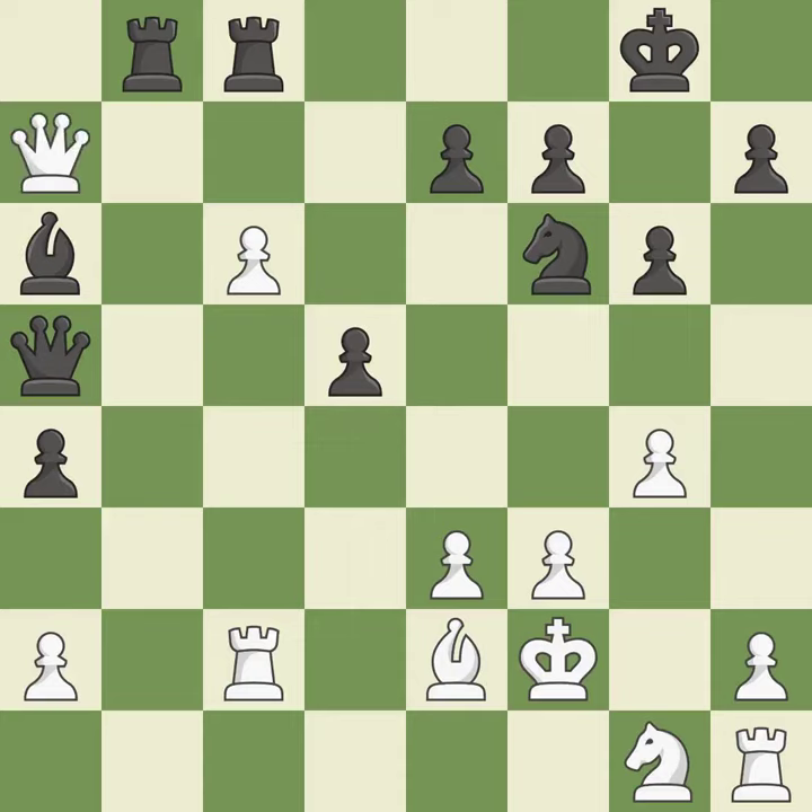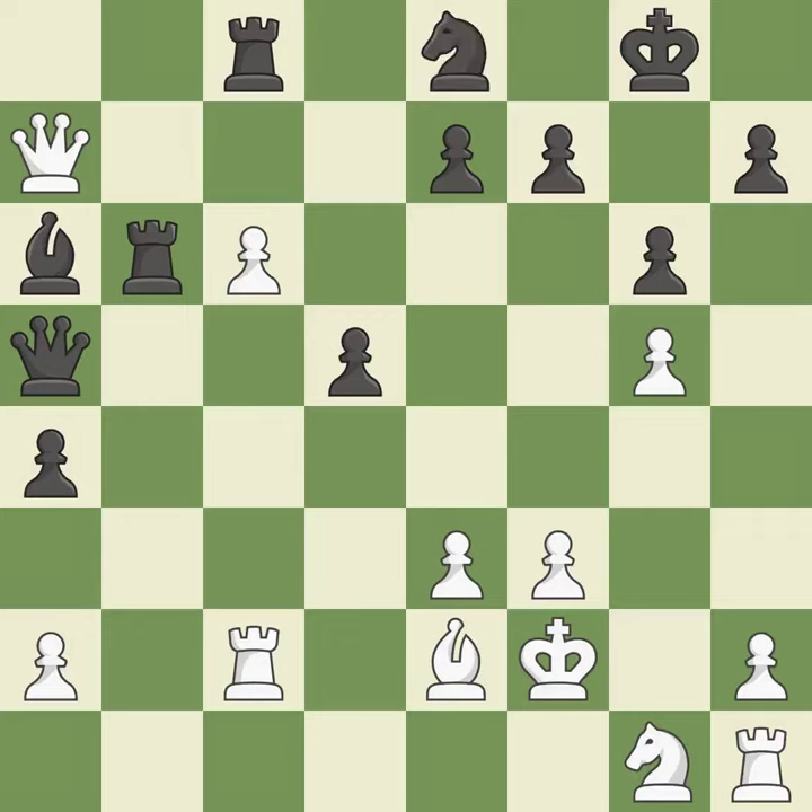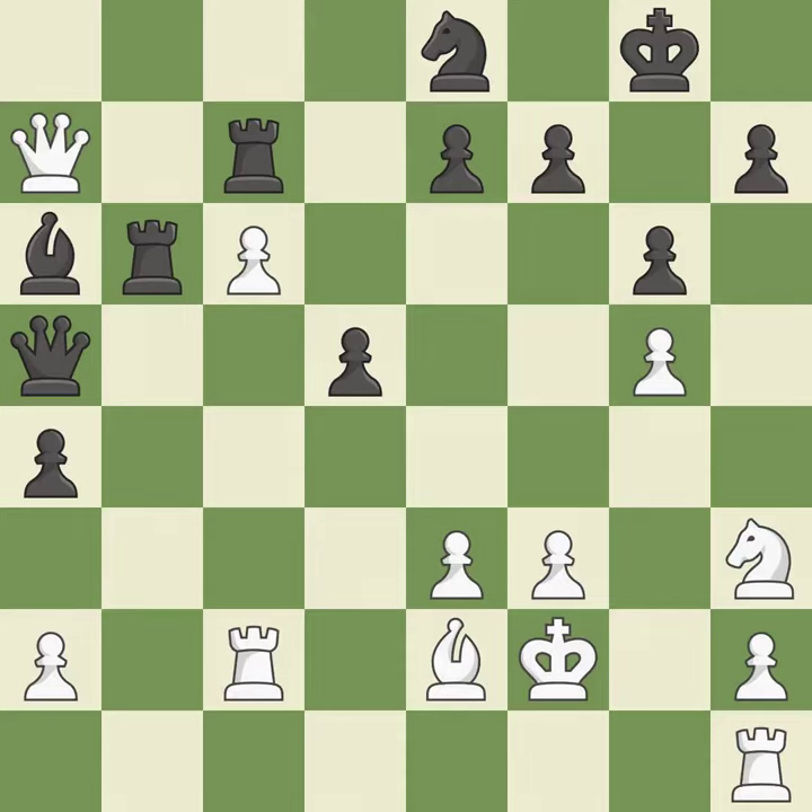This wins a tempo by threatening a bishop and forcing it to move away. This is the only move that works — a great move. The bishop is now adequately defended. There was only one good move there. This misses an opportunity to develop a knight off its starting square — it is a mistake. The knight is now on a more secure square. There was only one good move in that position. This permits the opponent to win a tempo by threatening a queen — it is a mistake. This blocks the attack on a pawn that could have been captured. This is the only good move — a great move.